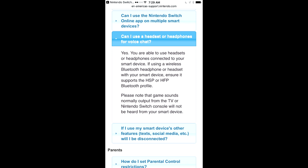The support site clearly states: 'Game sounds normally output from the TV or the Nintendo Switch console will not be heard from your smart device.' This isn't a third-party workaround anymore — this is right there on the official Nintendo Switch Online support website. There is no current functionality to get game audio streaming through the app to your headphones. You have to use a dongle-like device to splice the audio together. That is absolutely ridiculous, and this is how the app handles voice chat — this is official.